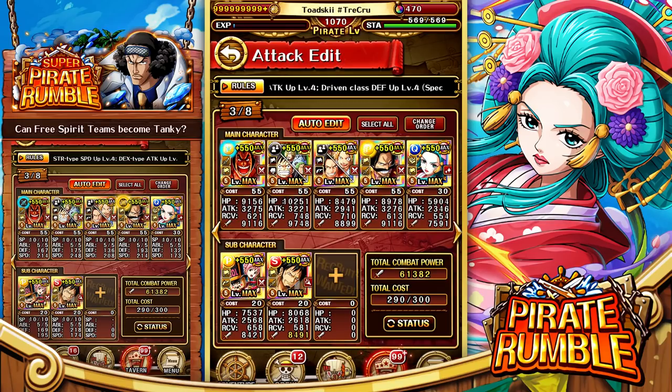I don't know if this is going to be super optimal or if Komurasaki is going to be an absolute game changer, but normally on my Free Spirit team I was using Otama on the main line — she has really good healing and gives CT increase to Free Spirit. We're taking out Otama and putting in Komurasaki as a replacement.